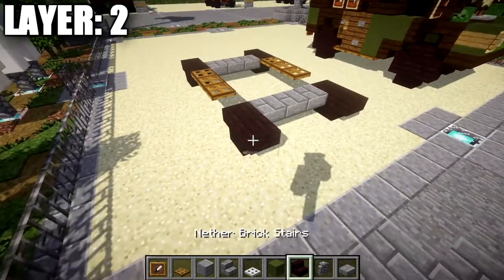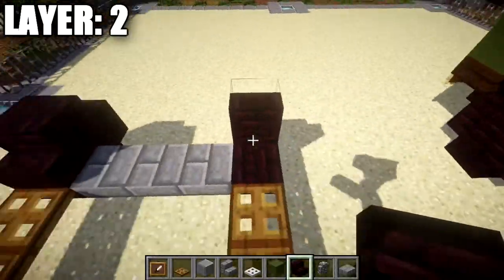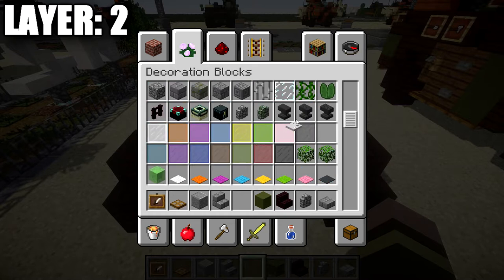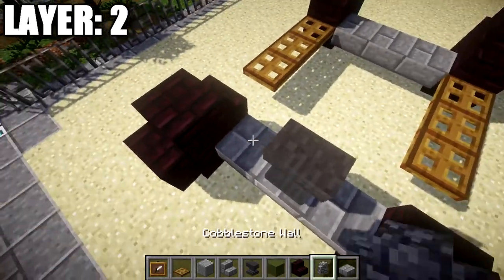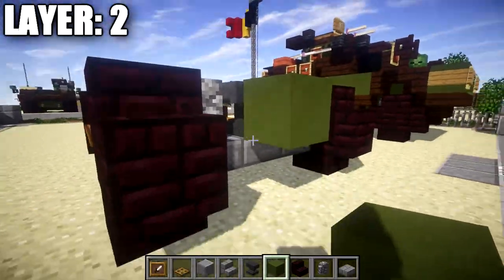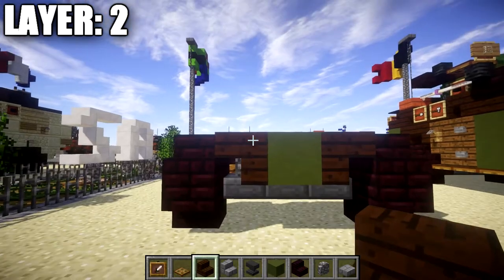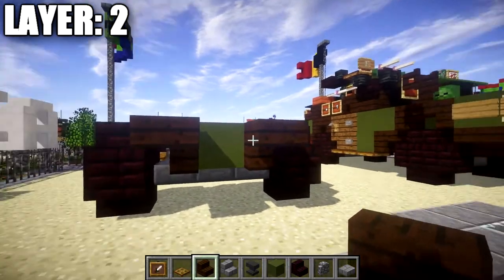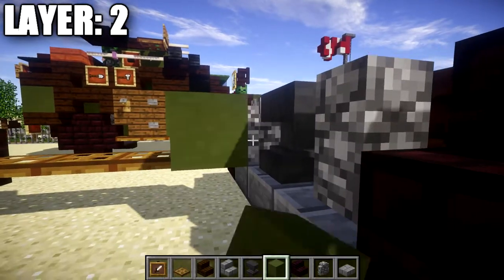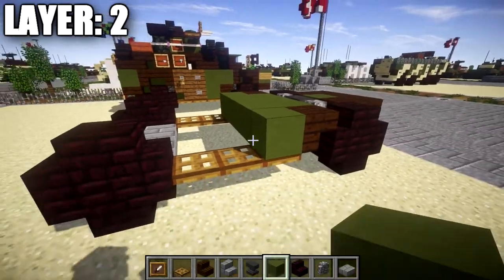Moving on to layer two: place down two narrow brick stairs back to back on top of all the narrow brick upside down stairs to make the wheels all the way around the vehicle. With the wheels complete, start working toward the middle. For the front axle, place an anvil in the center followed by a cobblestone wall to both sides. Then take green terracotta and place one green terracotta block coming off the center anvil. Grab a dark oakwood upside down stair and place it on both sides of that green terracotta block, then place dark oakwood upside down corner stairs coming off those. In between the corner stairs, place a dark oakwood upside down stair. Then place a row of three green terracotta across, followed by a dark oakwood upside down stair to both ends of that row.